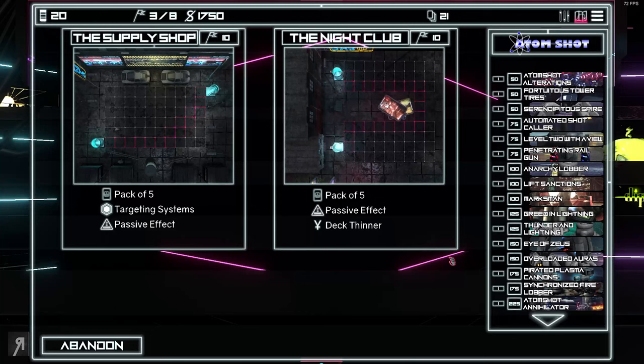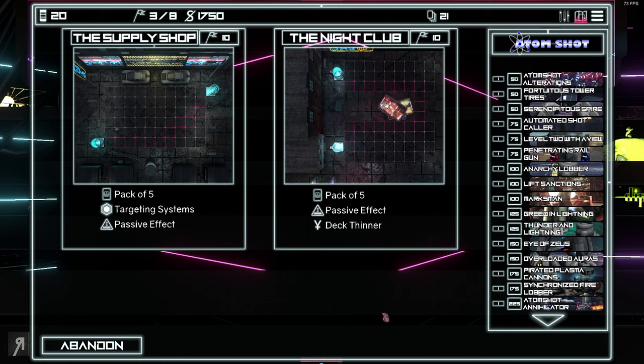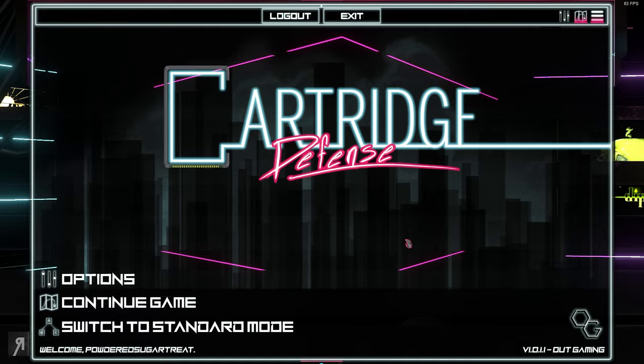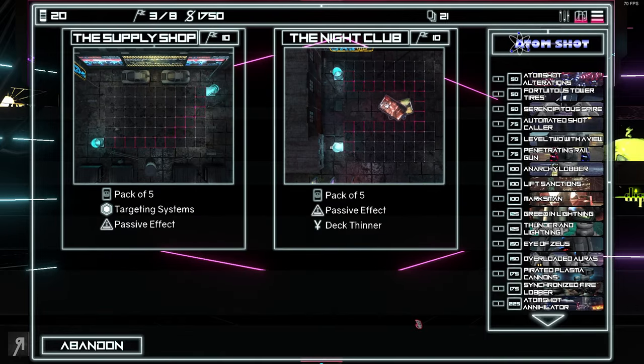I love both the roguelike and campaign modes in this game. It's currently 35% off — normally around ten or eleven dollars, so you can probably get it for around seven or eight. Even if tower defense isn't your favorite genre, I highly recommend checking it out via the link in the description. I really want to keep playing this — so that's exactly what I'm going to do. Thanks for watching and I'll see you next time.